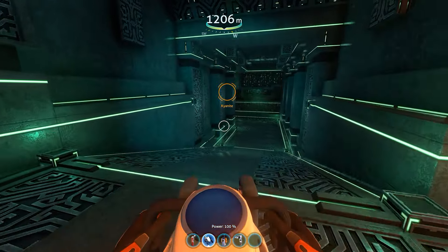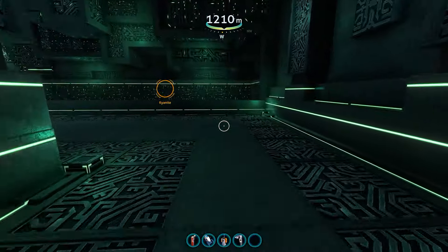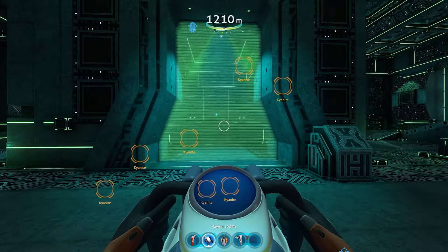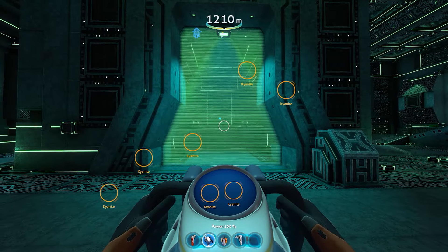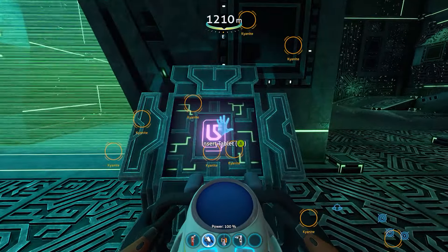Now we're in. You have to make sure that you have a purple artifact with you. If you actually have a purple artifact, that's what you use — insert the tablet right there.